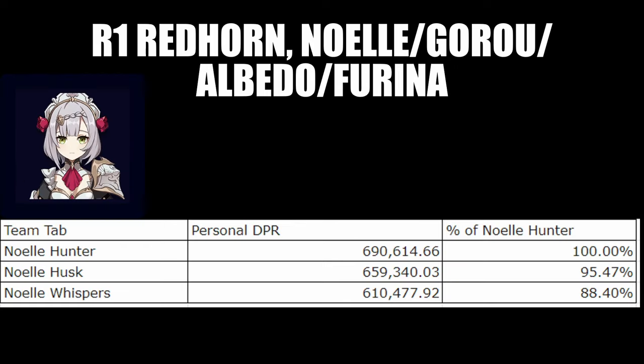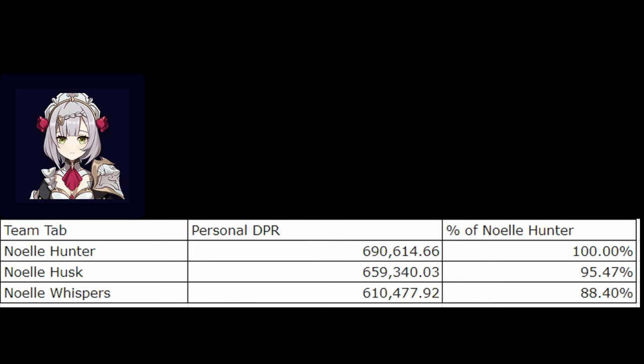Lastly, I calculated the set on Noelle, using a team of Noelle, Gorou, Albedo, and Farina, with Noelle using Redhorn. The problem with using the Whisper set on Noelle is the buff procs by using your elemental skill and it lasts 10 seconds. Noelle's skill cooldown is much longer than that, so if you use her for longer than 10 seconds, she isn't going to get full uptime on the 50% damage bonus. This causes the Hunter set and Husk set both to be a lot better than Whisper's on her, so I would definitely advise against using this set on Noelle.